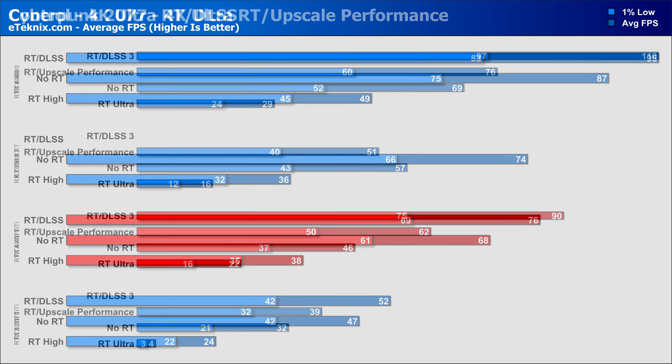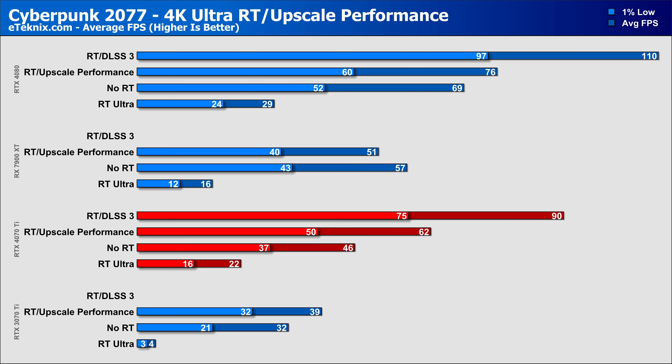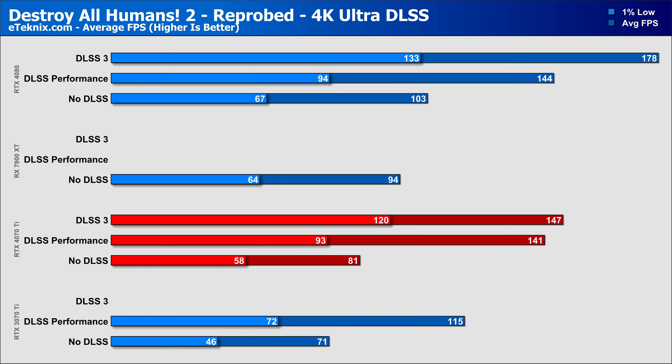In Cyberpunk 2077 at 4K with ray tracing on, the 4070 Ti saw some dips but still shows a nice increase from last generation, pushing both the average and 1% lows higher than the 7900 XT. With upscaling enabled we unlocked another 181% performance compared to just ray tracing, and DLSS 3 gives another 45% extra — putting us above what the RTX 4080 achieved with DLSS without frame generation. Destroy All Humans 2 saw nice generational increases, and with DLSS on we saw a 74% performance increase, just behind the RTX 4080 — though DLSS 3 frame generation gave only a small additional bump here.